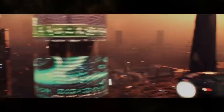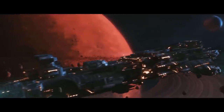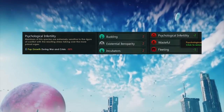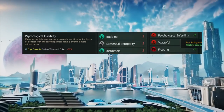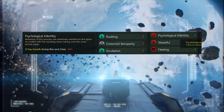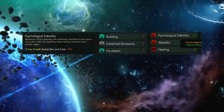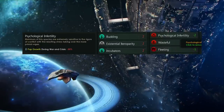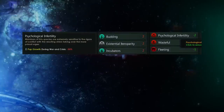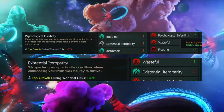If you're enjoying this video, please rival that like button. Another thing the developers haven't done for a while is add more negative traits. The Humanoid Species Pack will now give you two, as well as a fun new positive one. First up, we have Psychological Infertility. Whenever you are at war or fighting the crisis, you will get minus 30% pop growth on your species. Members of this species are extremely sensitive to the rigours of conflict, with the resulting stress taking over the more primal urges.